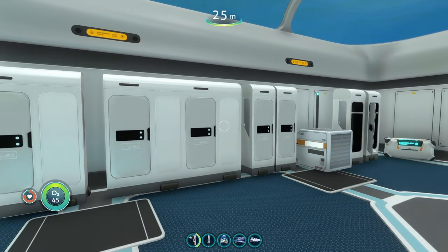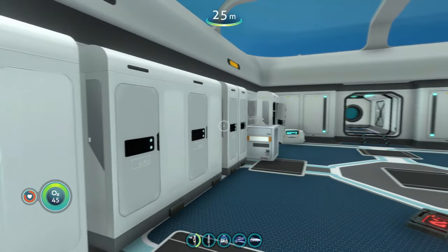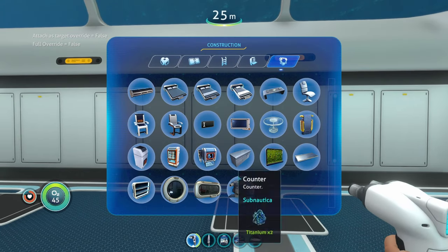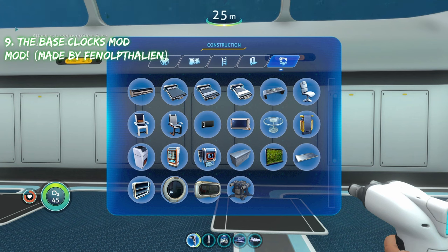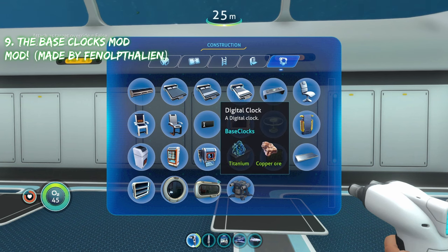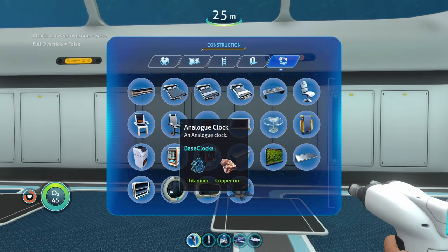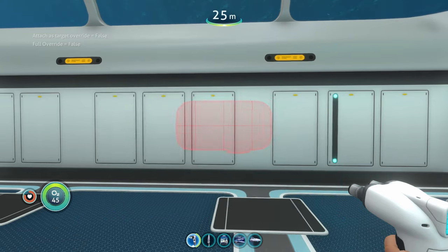The more lockers mod gives you seven new storage containers and lockers to work with in your base, so you don't have to use the same two basic options. You actually have a lot more choices when it comes to lockers and customization. Coming in at number nine is the base clocks mod, which adds two new clocks to your base that you can build. Head over to the miscellaneous section to find a new analog clock and a digital clock.